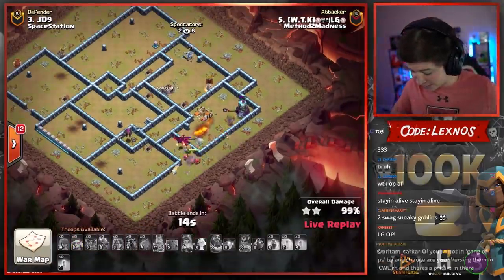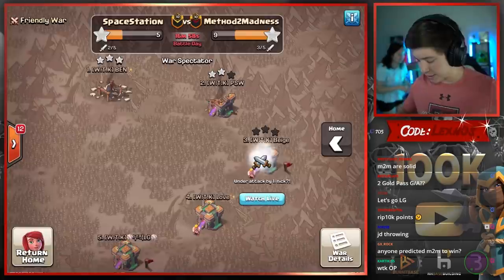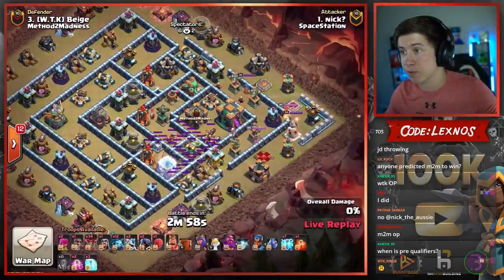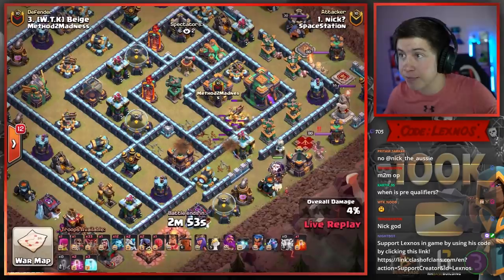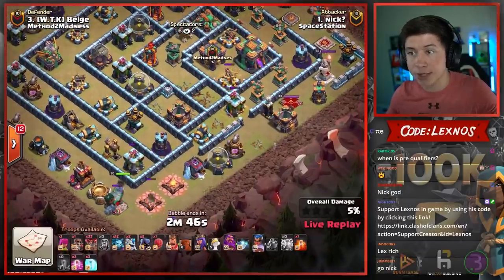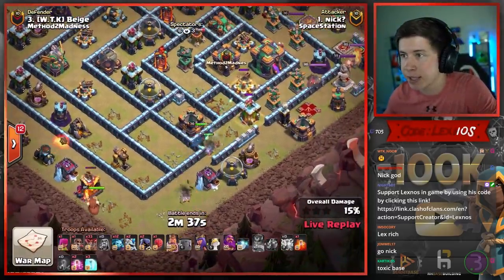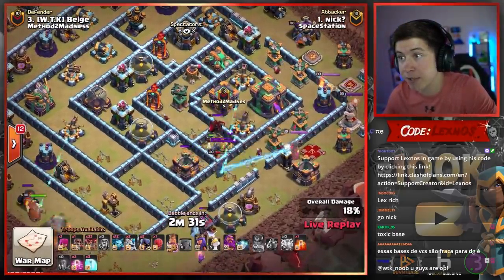Nick is in with the third attack of the match for Space Station Gaming, coming in with a Lalo with seven Lightnings and one Earthquake. Zaps and Quake on the bottom side of the base — gets the Scattershot, gets a Multi together. Nice value right there. RC from 6 o'clock. She's going to be able to take out some value. Pops the ability nice and early — her ability one-shots the blue Cannons because they're not max level. He made quite a bit of a funnel here. The RC is going to pull the CC troops early though — that might not have been part of the plan.